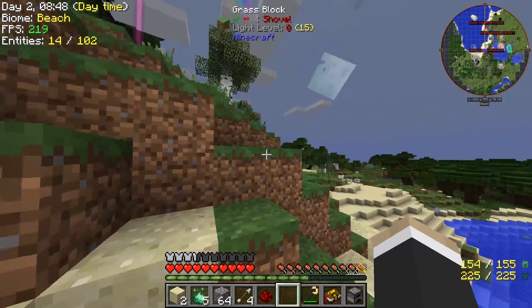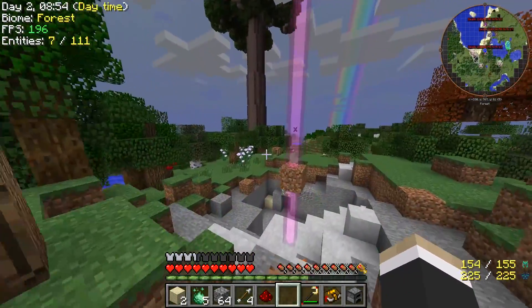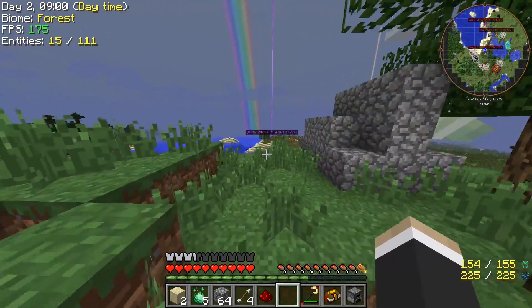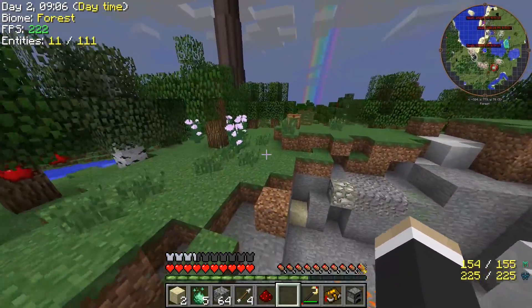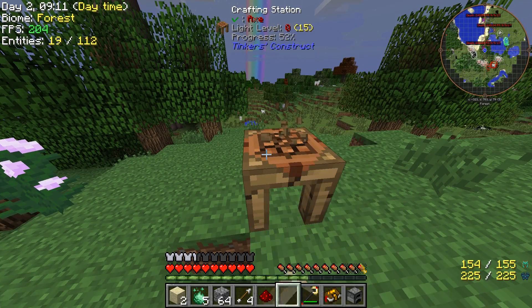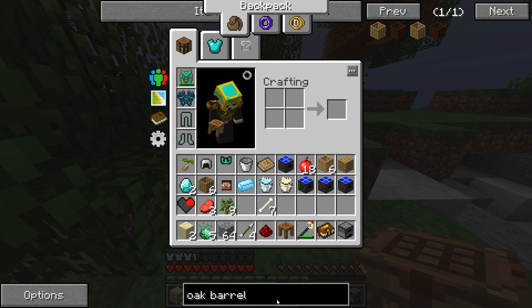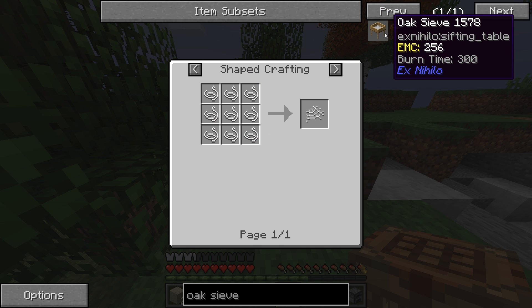I'm not playing on Skylands mode because Skylands takes way too much time and is extremely frustrating - I feel like this will be much better and I can get way more done. So I'm just gonna take this real quick. We have to build an oak sieve. Let's see how we make this - we need a lot of string, eighteen string. That's easy right?